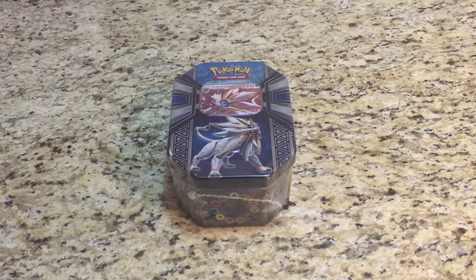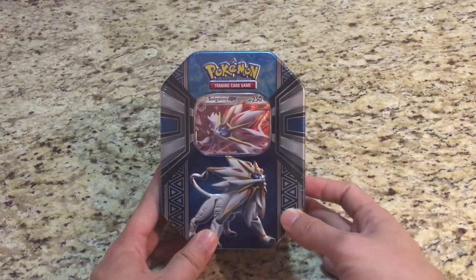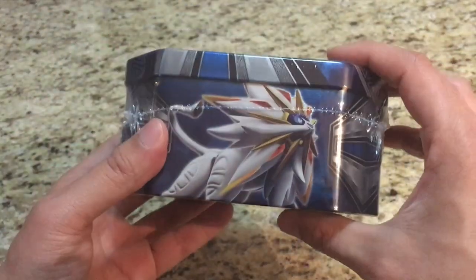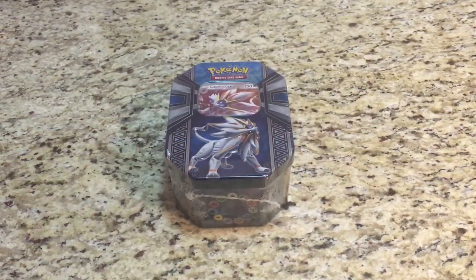Welcome YouTube, this is Starter Pokemon, and today since these got released last week, we have a Solgaleo GX tin for you guys. Have a quick look at the artwork — you got Lunala and Solgaleo, pretty cool looking tin. Let's get started with the opening.